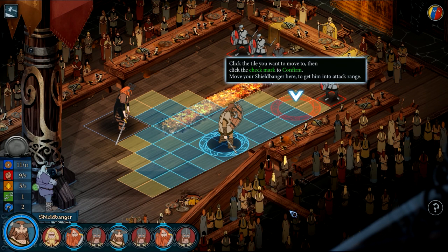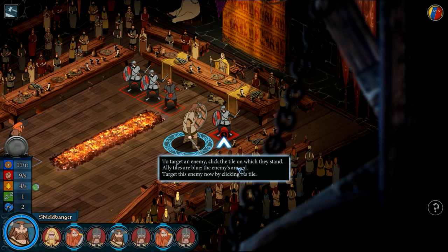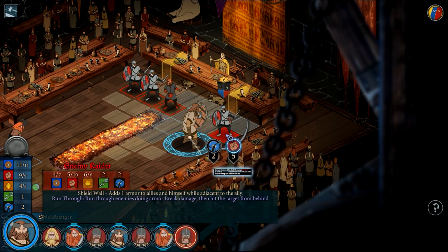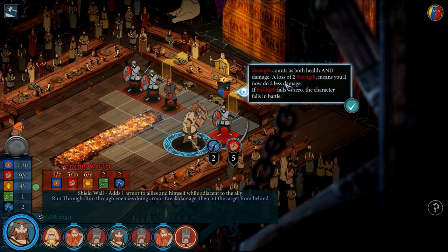This can have a huge impact. Click the tile you want to move to and click the checkmark to confirm. Target the enemy. Choose to either attack the enemy's strength or break his armor. The numbers beneath each show the damage you will do to that stat. Let's just straight up ice this dude. Strength counts as both health and damage — loss of two strength means you will now do two less damage. Strength falls to zero, the character falls in battle.